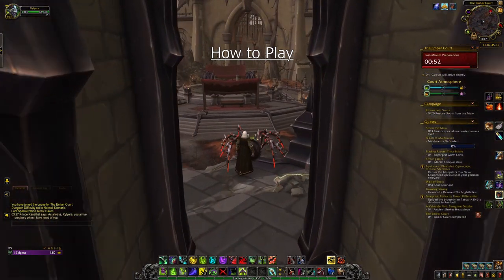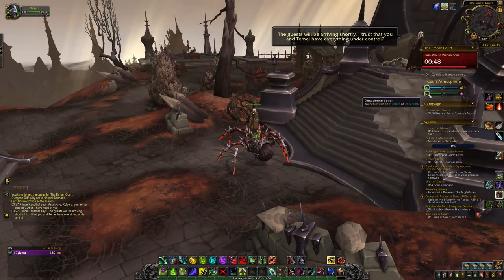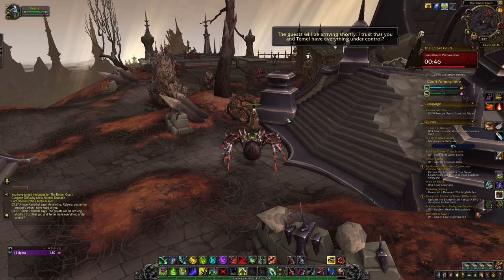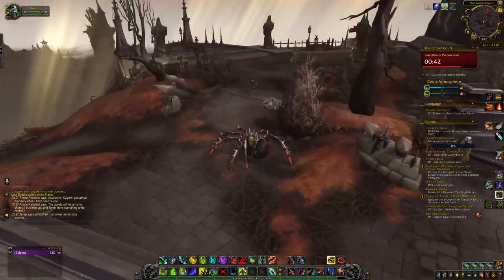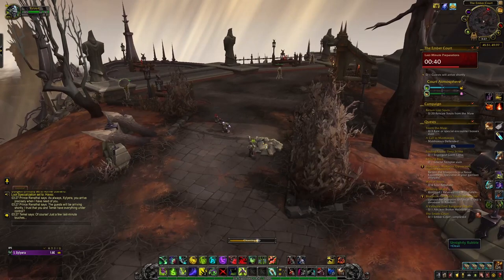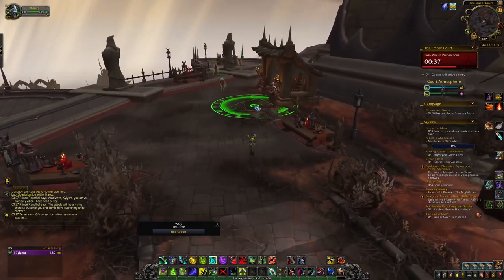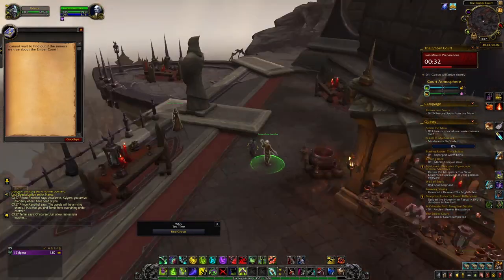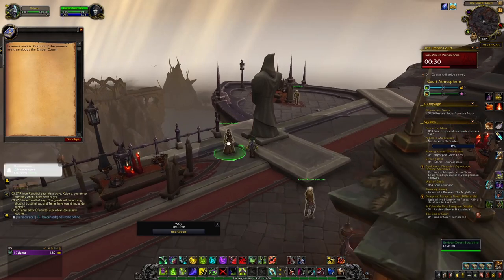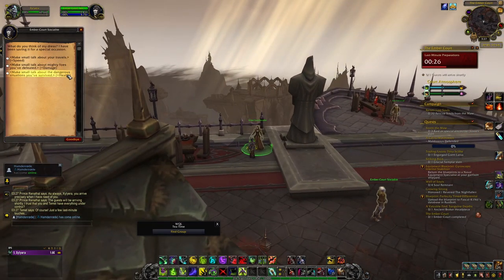The Embercourt can be very overwhelming at first because there's a lot going on. The general idea however is to make sure that the court atmosphere fits the guests that you have invited for the week. As you progress through the Embercourt it is possible to unlock more and more guests to invite. You choose whom to invite each week. Each guest will have different preferences for the atmosphere and you cannot usually make everyone happy, so I suggest focusing on one or a few per court.